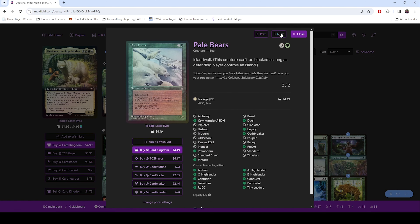Pale Bears — again, 2/2 bears. But this one has Island Walk. Island Walk has been crazy good in this deck, and I'll kind of explain why here in a little bit.